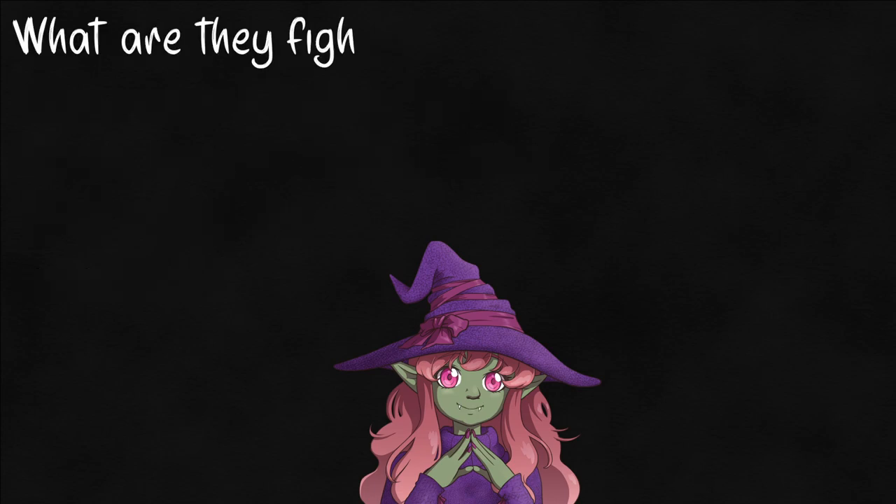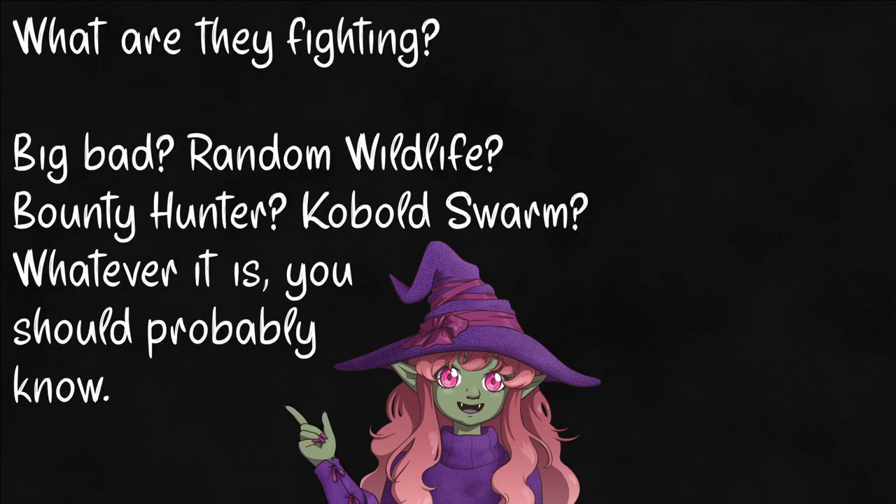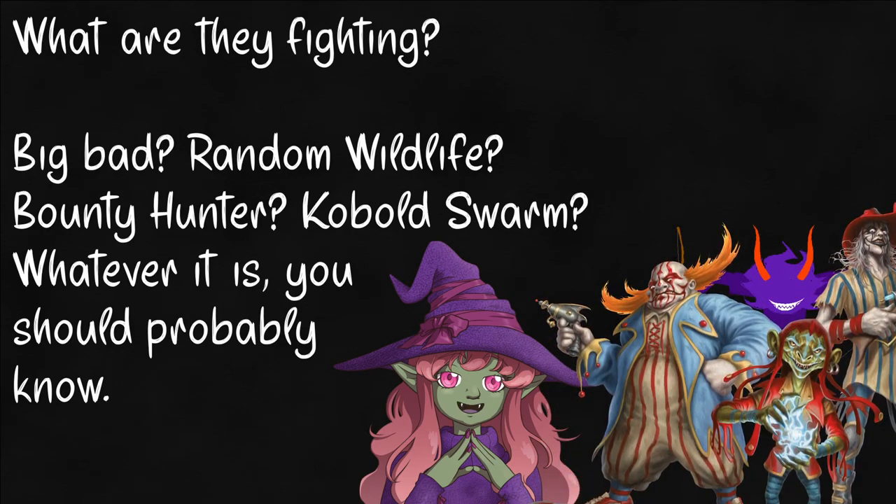First is the simple one — who's involved? This is where most people start. It's because you have an enemy in mind you're wanting to use, or you found an ability combo that just sounds fun. This is often the starting point for bosses and big bads, but sometimes it's just as simple as you saw space clowns and had to use this nonsense.